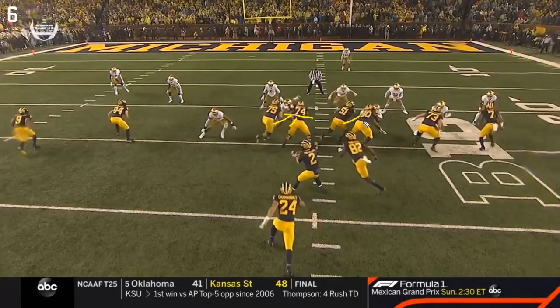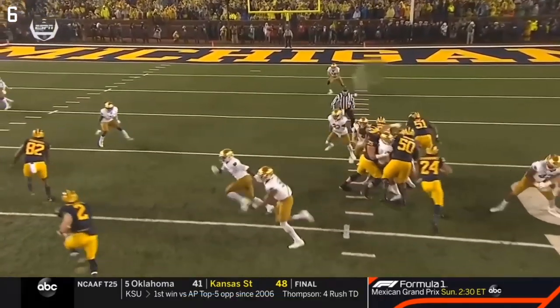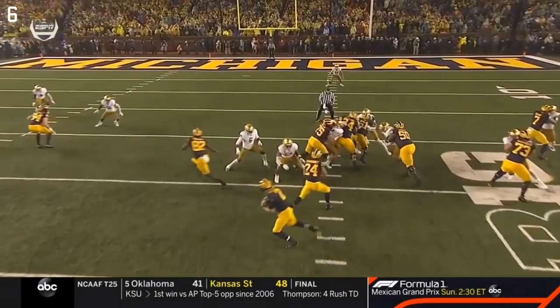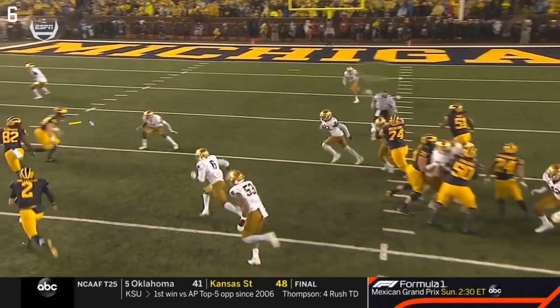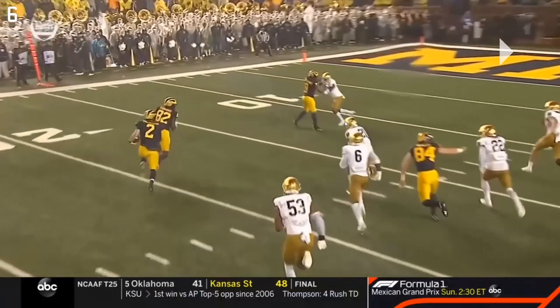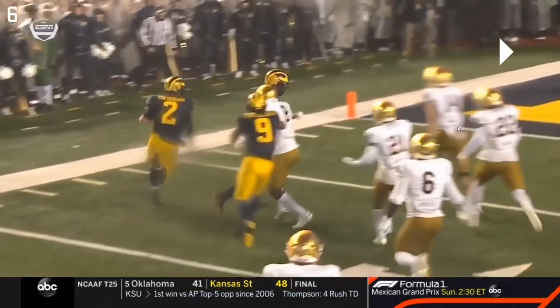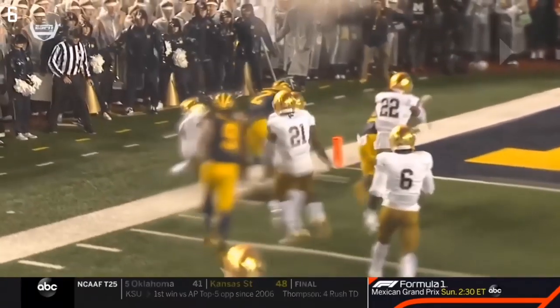The blocking assignments: double team on the play side between Bredesen and Runyon, Unwinu and Ruiz double-teaming before Ruiz releases to the second level, and one-on-one blocks on the backside. It's mainly all about Eubanks going this way. The scrape exchange is really what should blow this play up - it's more of a misplay by the linebacker and boundary corner. McCune almost doesn't even need his block since the defender is so out of position. DPJ is engaged outside, which springs Patterson for a big gain. I'd like to see Eubanks make a bigger block, but even so - big gain toward the goal line.